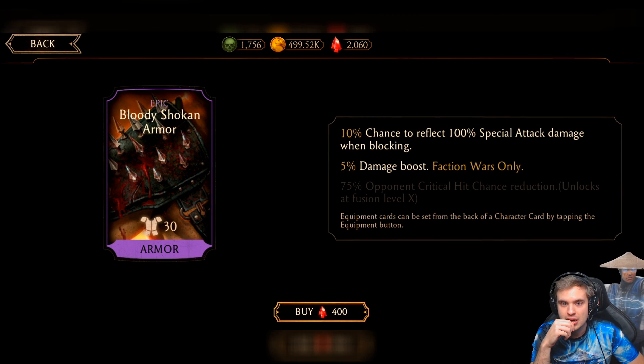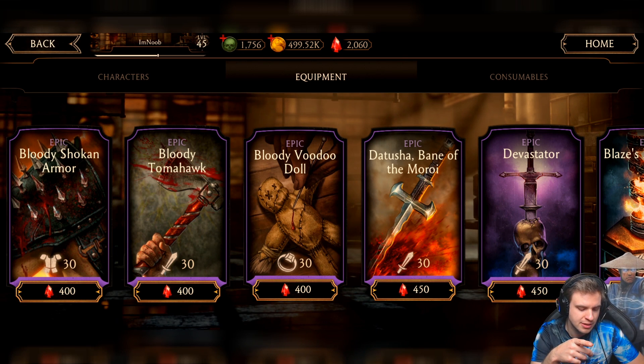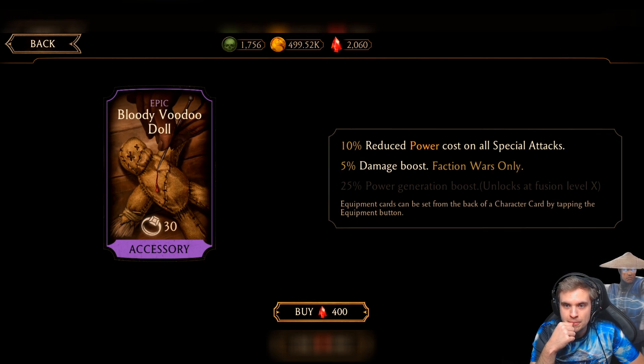This one has a chance to reflect damage when blocking — only 10%, with a 5% damage boost. Not going to make much difference. It also has a very good Fusion X attack, so I'll hold off on that one. Now this one has reduced power cost on Special Attacks. What I like about it is that it's basically guaranteed — it's going to proc every single time. 10% is not a big deal, but if you're using characters like Scorpion and spamming Special 1, it can add up. When you max it out, you get Power Generation boost. So I would go for Bloody Voodoo Doll as the first card to max out, because Power Generation and reduced cost on Special Attacks is extremely powerful in this game.